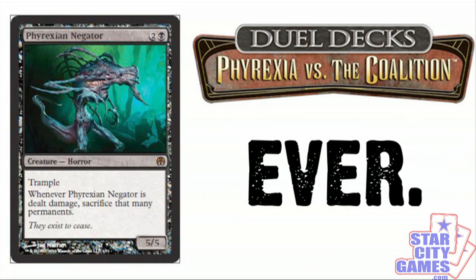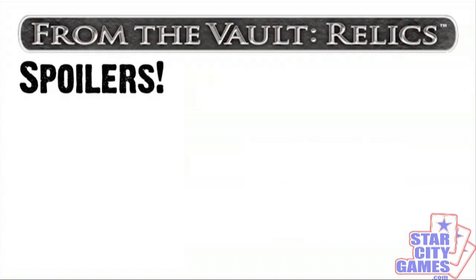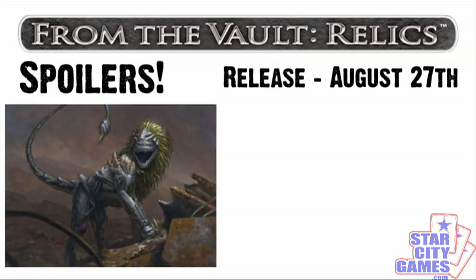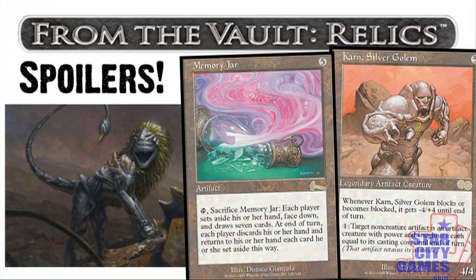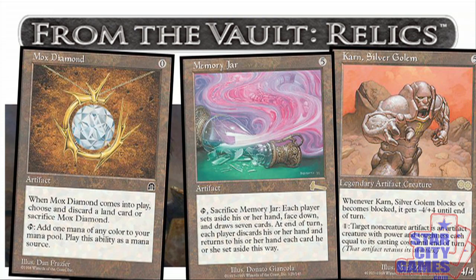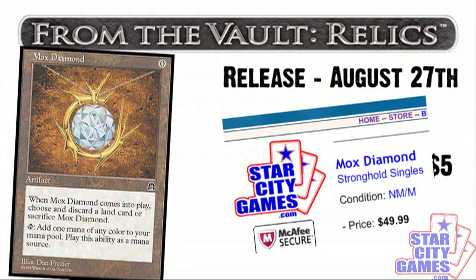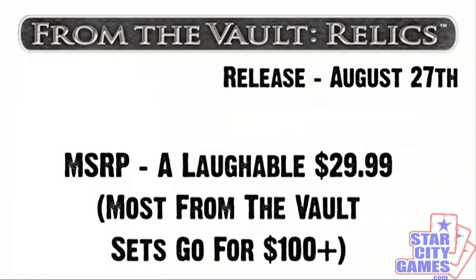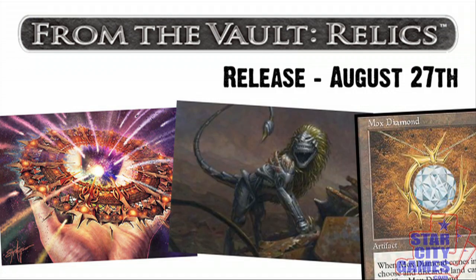Due to the nature of the announcement, it spoiled the following cards in the reserve list that are going to be in From the Vault: Relics, coming your way in a few short months on August 27th. The set will be reprinting Masticore with awesome new spiffy art, Karn Silver Golem, which is awesome for EDH players and Cube Draft players alike, Memory Jar, another insanely fun and wacky artifact fit for casual play, and the biggest reveal of them all, Mox Diamond. Mox Diamond has slowly climbed from a $5 rare into a card now sold out at StarCityGames.com for $49.99 apiece. This means a suggested retail price of From the Vault: Relics set at $29.99 is already paying for itself almost twice over. And while From the Vault: Relics will be awesome pretty much front to back, from Aevol Disc to Masticore to Mox Diamond, it settles a debate that I think is for the worse.